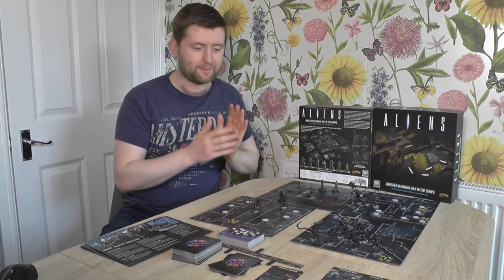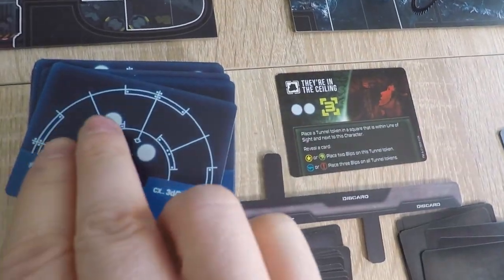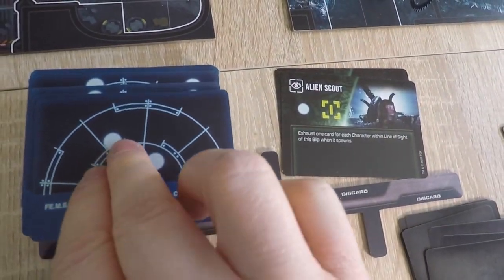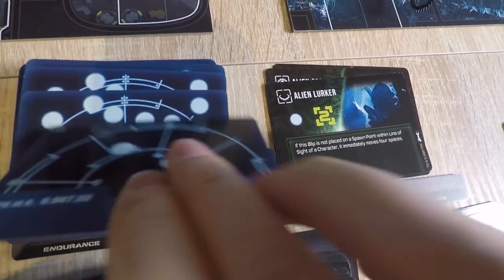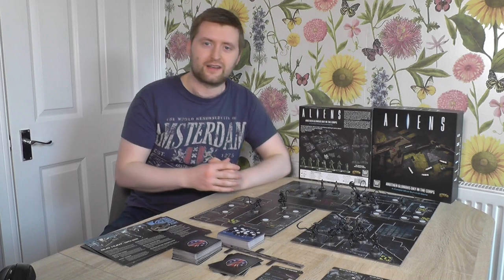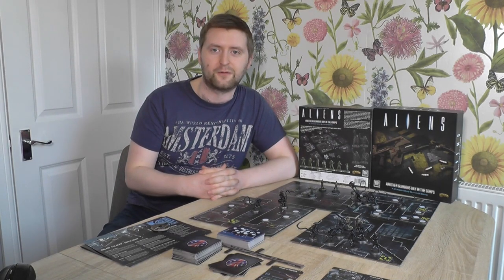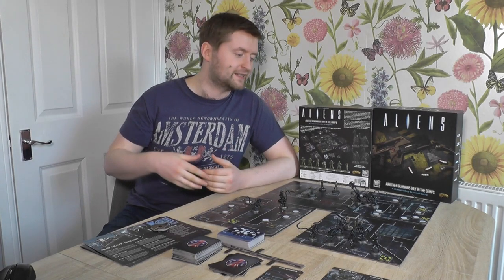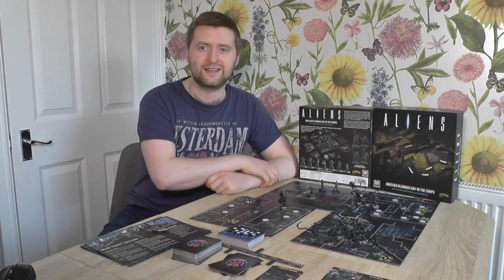And that's just the threats that are immediate and present on the board — that's completely discarding the motion tracker cards. Right next to the endurance deck is the motion tracker deck, and you draw a number of these at the end of each turn depending on how many people are playing, placing more and more blips onto the board. Unless you are seriously lucky, all of these cards mean nothing but bad news. At the start of the marine phase you're going to feel powerful, like you have all the options to beat back the Xenomorph tide — but as the alien phase progresses, that tide will become ever stronger and wear you down. You will start to face losses, and that early optimism is going to be replaced by a creeping sense of dread.